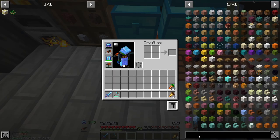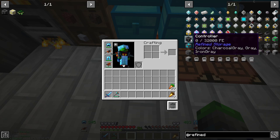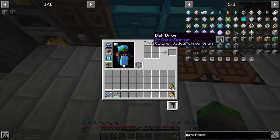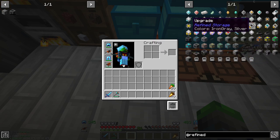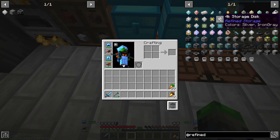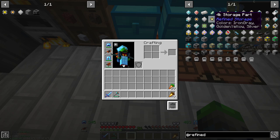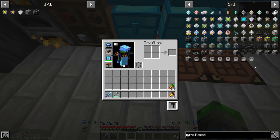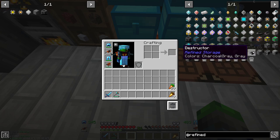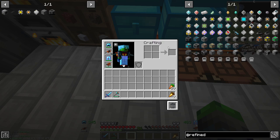So we're going to be making the refined storage stuff. We need to start off with the brain, which is the controller. You're gonna need a controller, a disk drive, and then we're gonna need disks to put in. We can get a 64k, but we're gonna be starting off with 4ks today - that's the goal. The 4k storage part holds 4,000 different items in each one. Then we're gonna need to make some cables and a crafting grid.